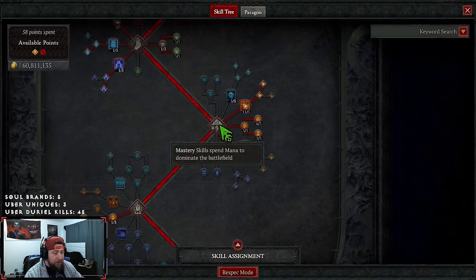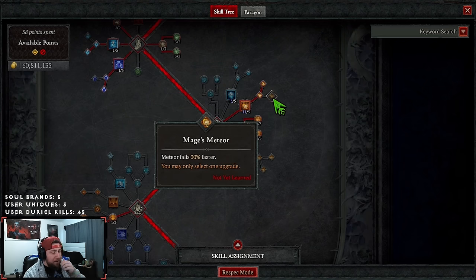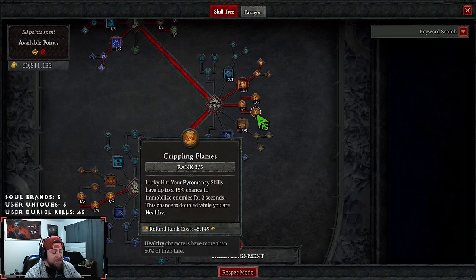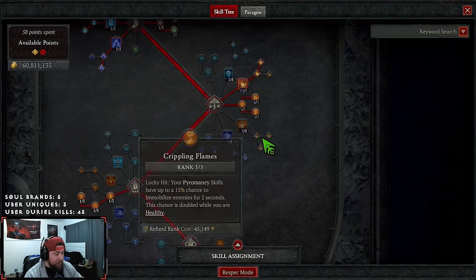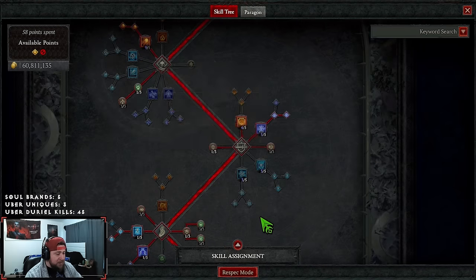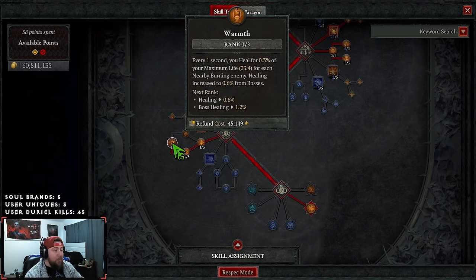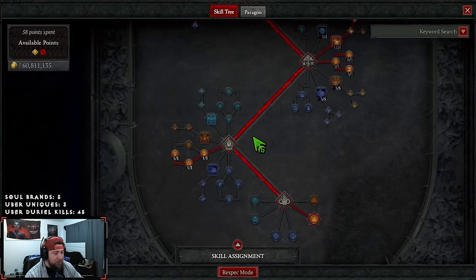In Mastery, all points go into Meteor with Wizard's on Impact to immobilize enemies. We max out Inner Flames for more damage, and Crippling Flames gives a 30% lucky hit chance to immobilize when healthy - that's huge. Then Devouring Blaze is completely maxed: if enemies are immobilized, we deal 60% increased critical strike damage against burning enemies, which all enemies will be.